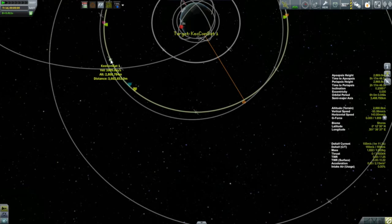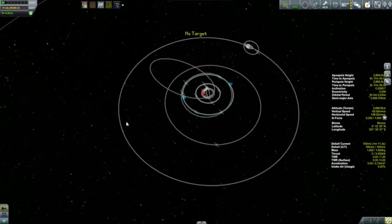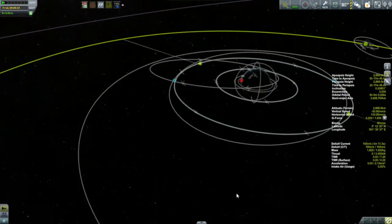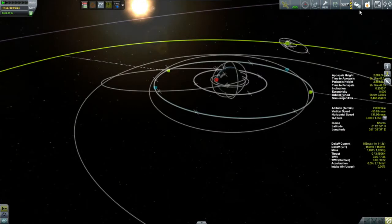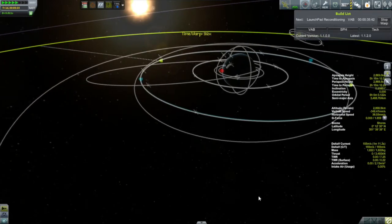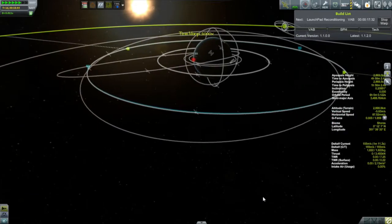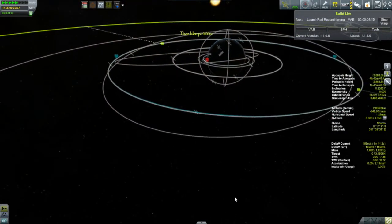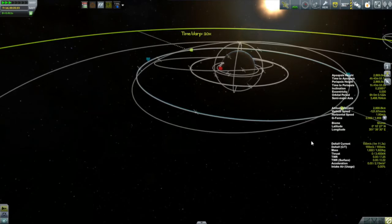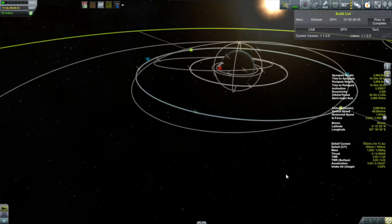One of the things you may have noticed is when the period component of the contract went green, there was also a time component - I was supposed to leave this satellite up there for 21 and a half days. But I didn't get that timer once again. This happened several episodes ago with Junksat 8, where the timer refused to go off - something is just borked about the campaign. I think Mission Controller 2 gets confused with timers when you have multiple missions going on simultaneously. So I just set an alarm for 21 and a half days into the future.